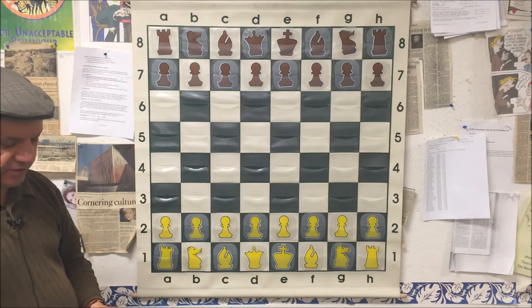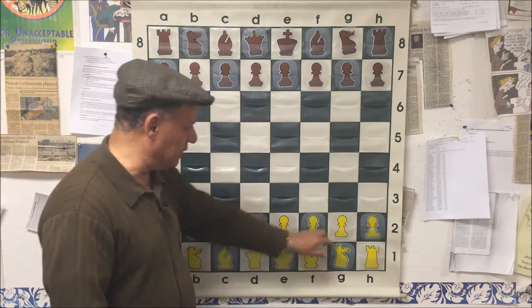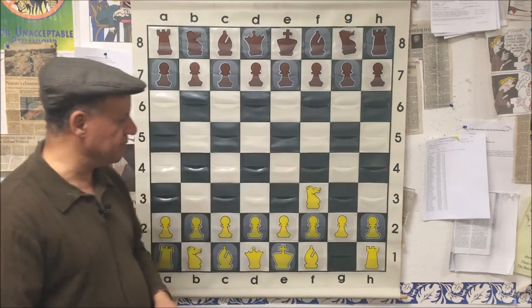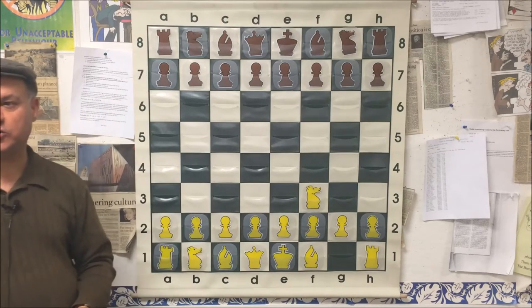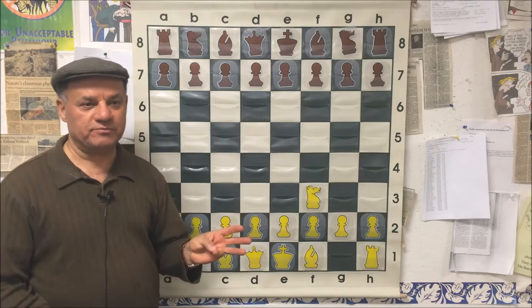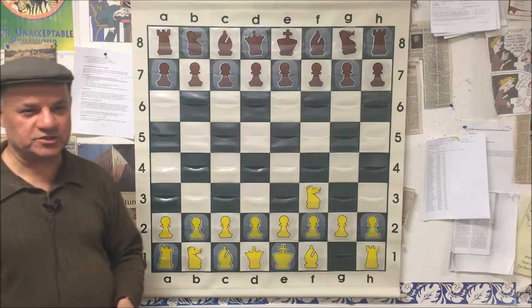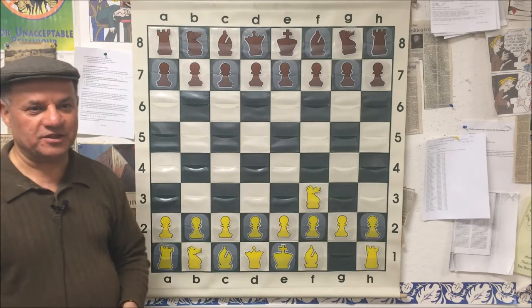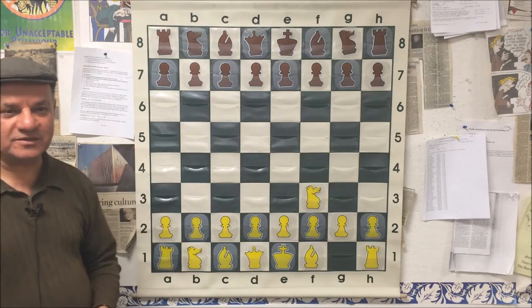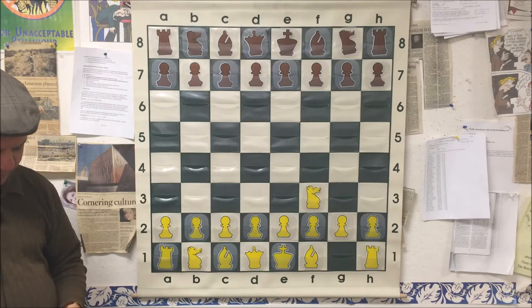The next game is Petrosian against Spassky, a World Championship match game from 1966. Petrosian is white. They say if you want to become a positional player, there are two or three players you should study: Smyslov, Capablanca, Petrosian. These guys were super positional, and of course Karpov perfected all their styles and came up with his own setup.